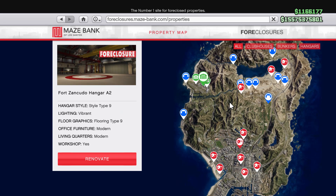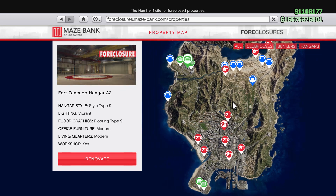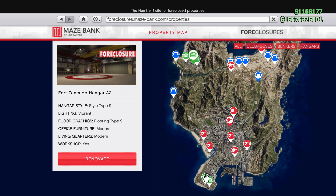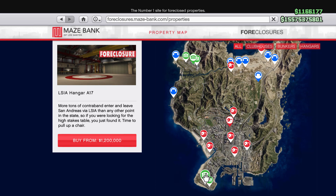Now if you want to upgrade your hangar, it will cost a total of about $6 million. Here's the thing you guys are wondering: which one should you purchase? Honestly, in my personal opinion, the best ones you can purchase are going to be at the airport.